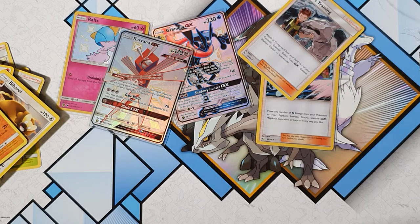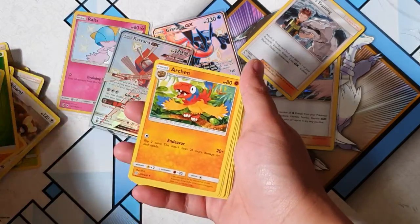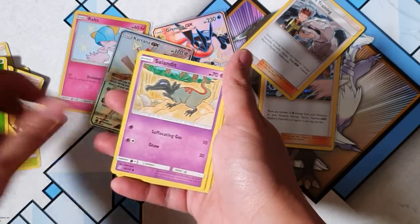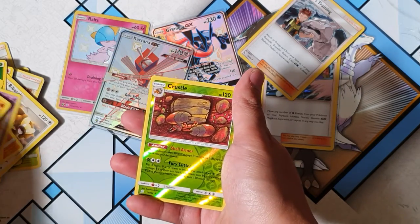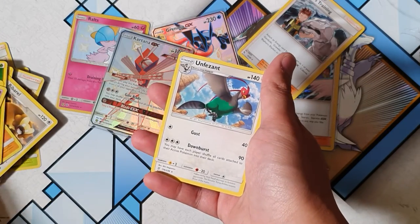Can't believe it — back to back shinies in those tins! How lucky would it have been if that was a Charizard?! It seems like the tins are popping off — I should have got more tins, I think tins are where the action is. Yanmega, Jolteon... Meditite, Trubbish, Crustle and Unfezant.